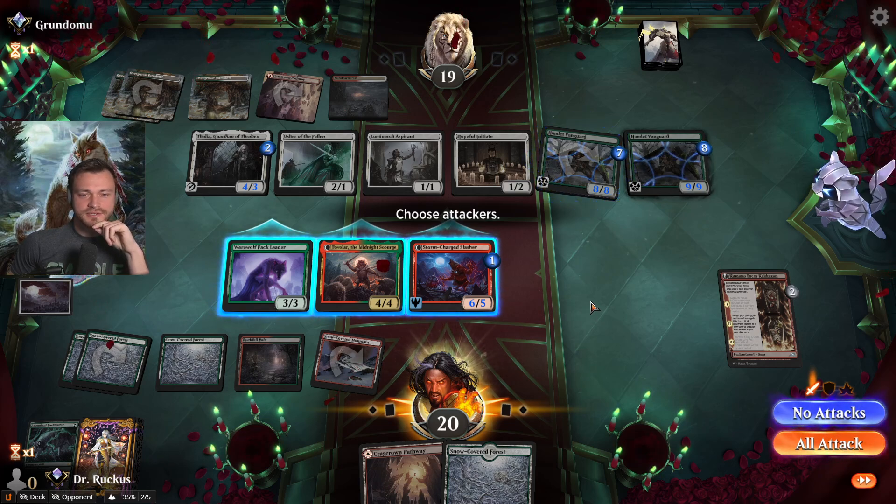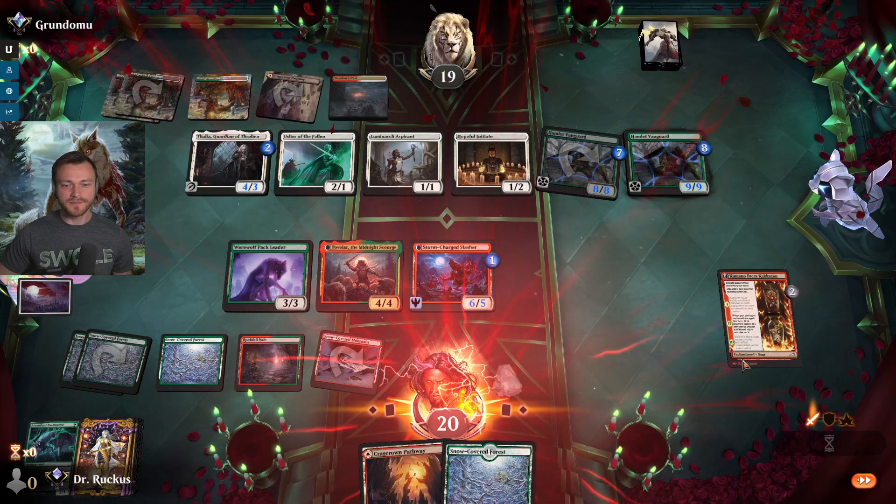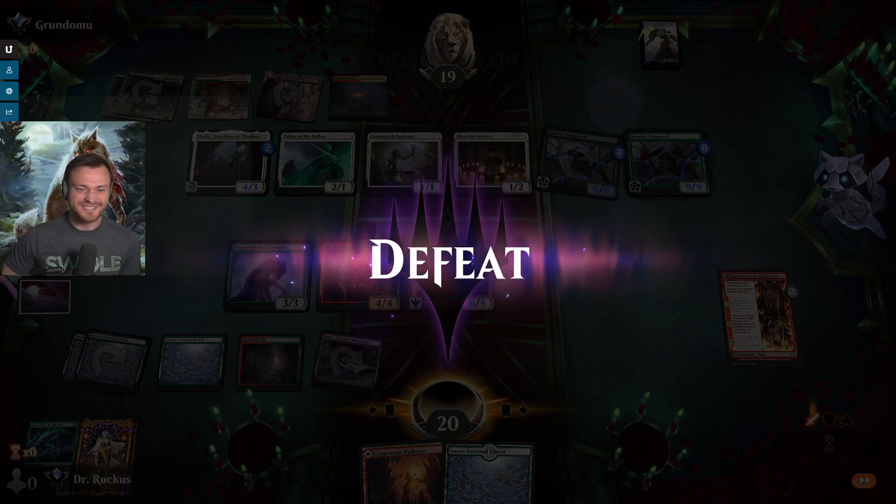The 6/5 — if we draw into Blizzard Brawl I don't think it does anything. I think this game's over. Good game, you got me. I don't think we beat the Hamlet Vanguard — just not enough in the deck to do that.